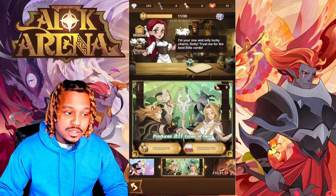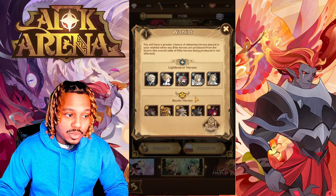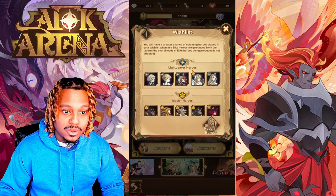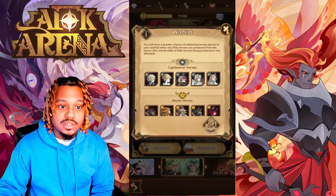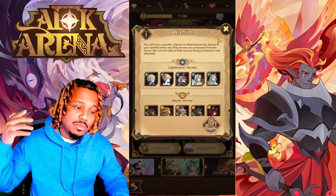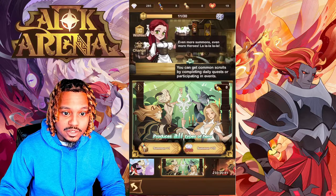After the Resonating Crystal you have the Noble Tavern — this is where the bread and butter is done. This is where you do all your summons for AFK Arena: your 10-summons to get heroes in the game. We did do a video on the wish list — heroes you place on your wish list give you a higher chance of summoning them, so make sure you fill that out so you're not getting lower-tier heroes when you could have gotten better ones. We'll be updating that guide with a new wish list video soon.